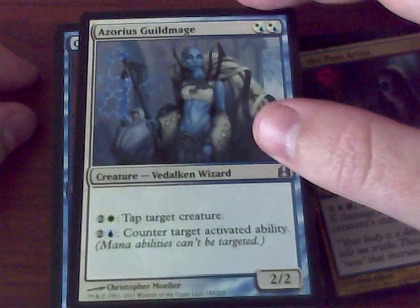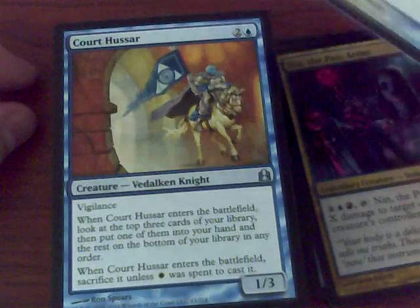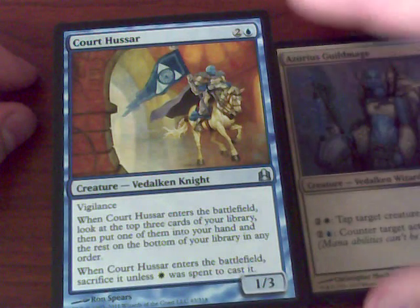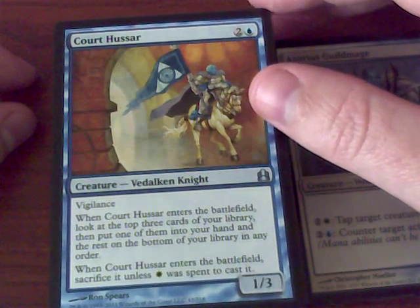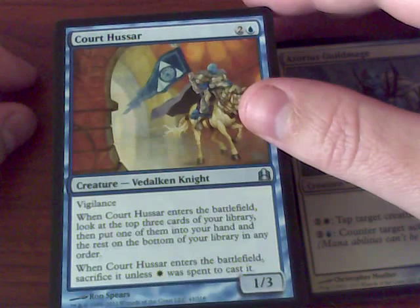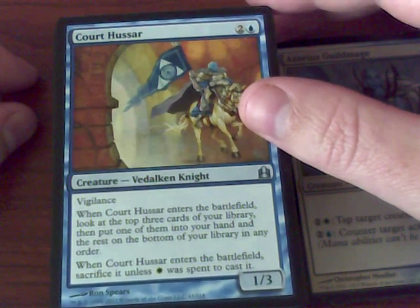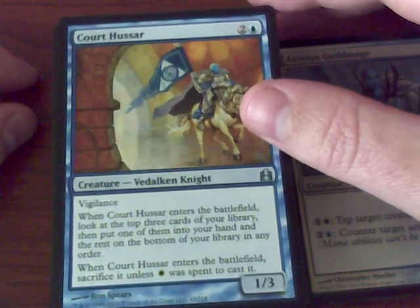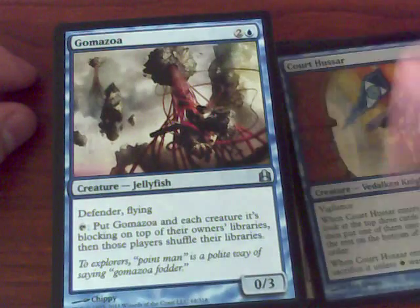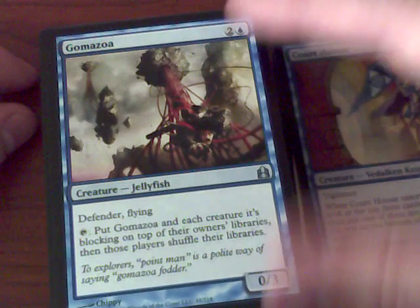This is a different type of deck — I don't usually play decks like this. Tap target creature, counter target activated ability. That's from Ravnica, and I believe this is from Guild Pact — both of these are from the Ravnica block. You have to sacrifice this guy unless you spend a white mana, but when he enters the battlefield you may do a ponder-like ability. Defender Flyer — gotta love the Jellyfish.